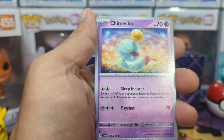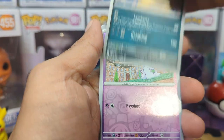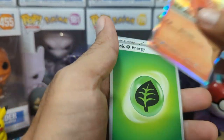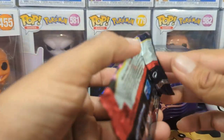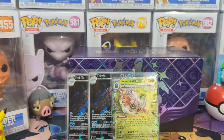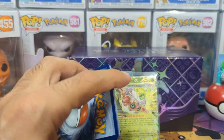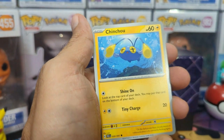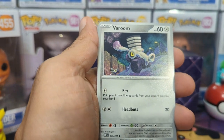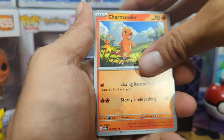We have a Mime Junior, we have Noibat, Chimecho, Ghastly, Primate, Whimsicott, Scraggy, a Ralts Reverse, a Frigibax Reverse, and a Heat Rotom. Haven't seen that guy in a long while. For Pokemon Center ETBs, you get 11 packs instead of 9 for the normal amounts. Typically in ETBs it would be 10, but they dropped it to 9 since Scarlet and Violet. I think it used to be 12, but now it's 11 just because of the price increase.